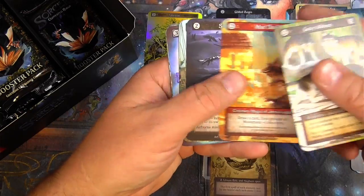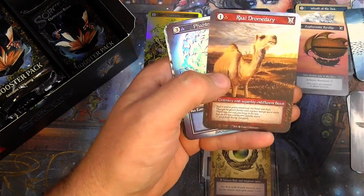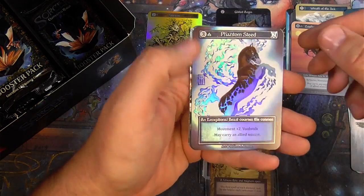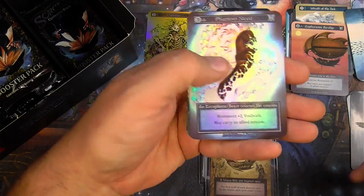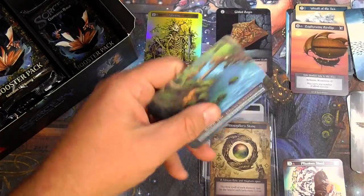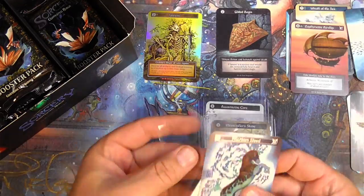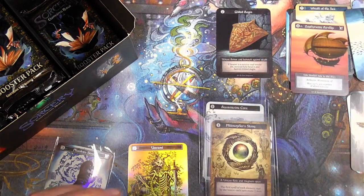Ravenous pack of gray wolves, ordinary. We got another foil — it is an exceptional Phantom Steed. Very nice, that looks cool. Void walk. Great. This set is really fun to open, I gotta say — I think a lot of people have said the same thing. I'll put this other foil in a sleeve as well.